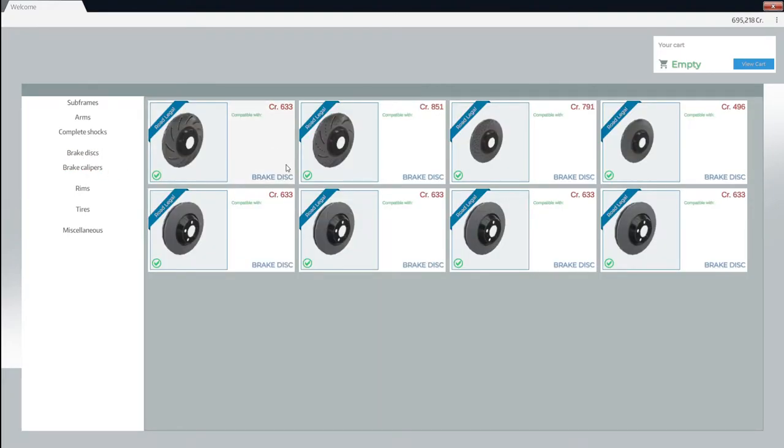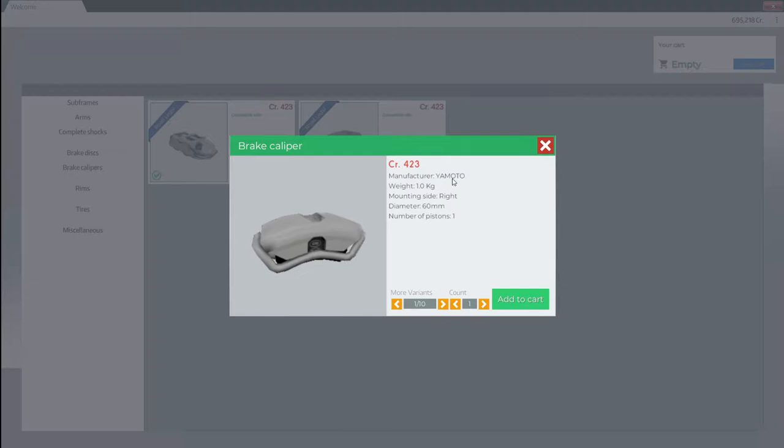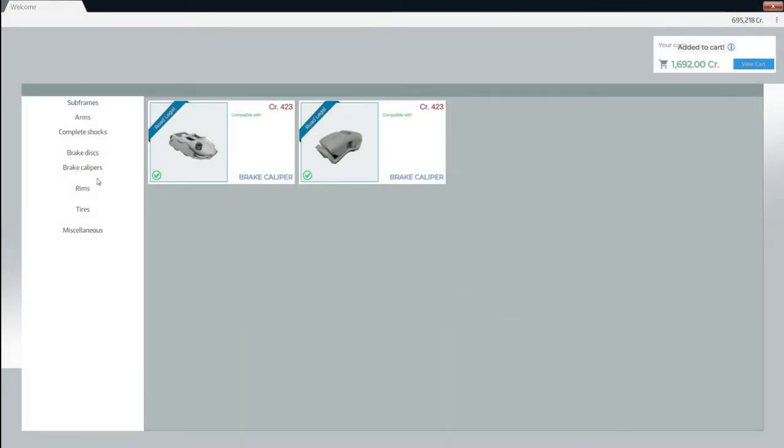Brake disc — there we go, now we're talking. Brake calipers. So here we've got — what is this? Your motor ride, 60 millimeters, one piston. These have got four pistons, so we're going to buy one, two, three, four. We're going to make them red. Oh gosh, everything on this freaking car is going to be red. That's not good. Add to cart.